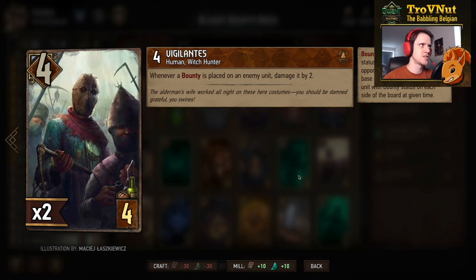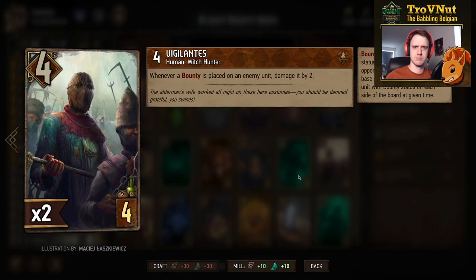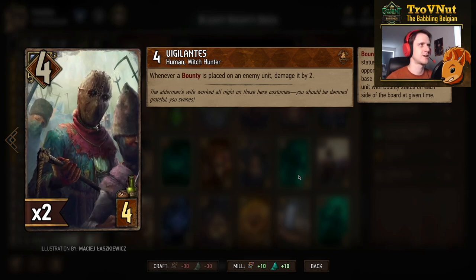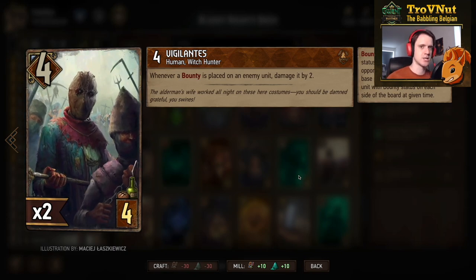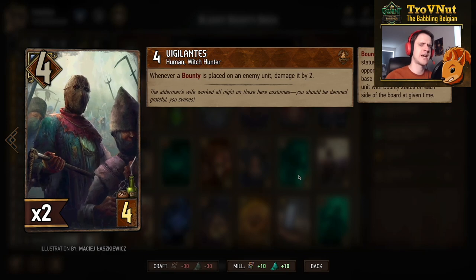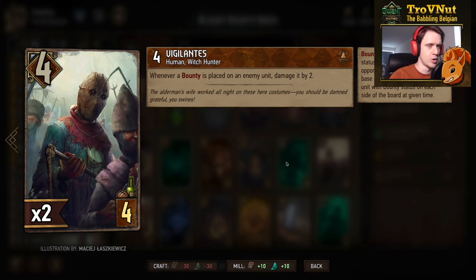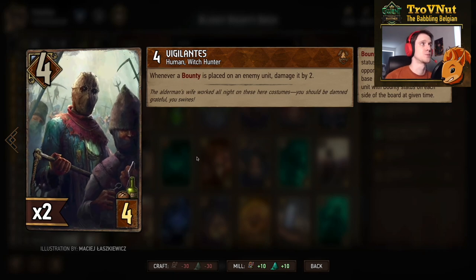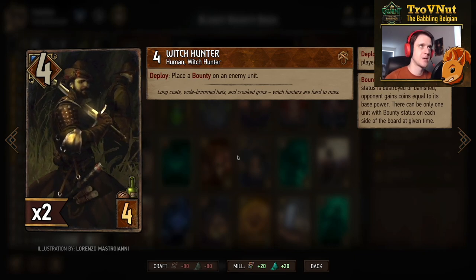First up are the Vigilantes — simple engine cards for four provisions with four power. Whenever a bounty is placed on an enemy unit, you automatically damage it by two. With one Vigilante on the board that's two damage; with both, that's four damage automatically on any bounty you apply. This can be very powerful if your opponent doesn't have removal, and there are decks in this meta that actually don't.